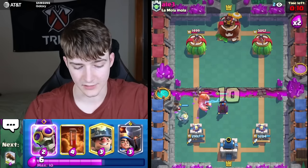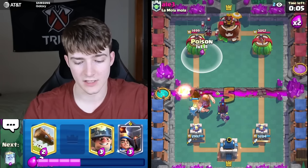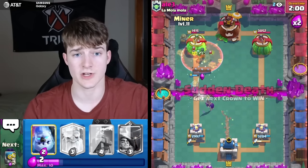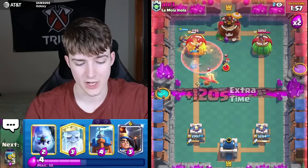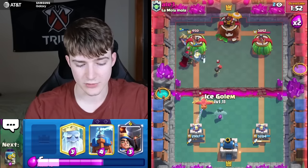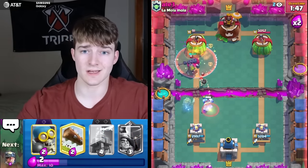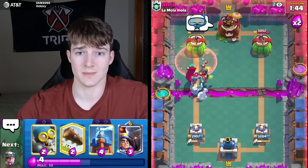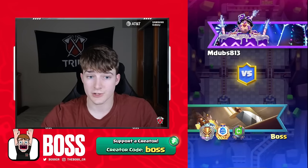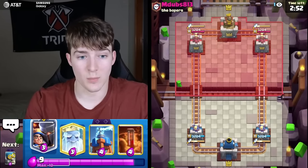Going in for a Tesla — that's going to kill everything because of the deploy stun. Poison on top of the tower since he put a Night Witch next to it — worth it for the chip damage. He messed up defending the Ghost so it's going to be GG. We just get a Poison down and that's the game. Pretty easy matchup — now a quarter of the way through the challenge.